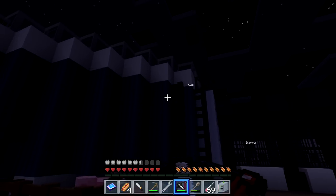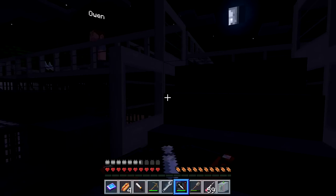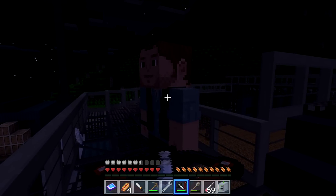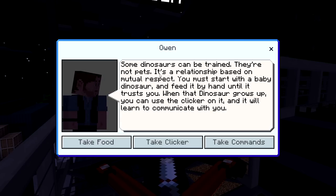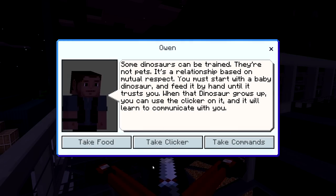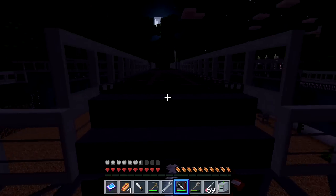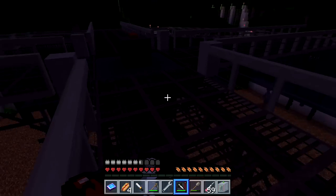Owen Grady — one of my favorite characters — says: 'Some dinosaurs can be trained. They're not pets — it's a relationship based on mutual respect. You must start with a baby dinosaur and feed it by hand until it trusts you. When the dinosaur grows up, you can use the clicker on it and it will learn to communicate with you.' He gives me the clicker, the commands, and some food. It's night and this is just like the movie.